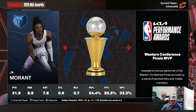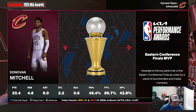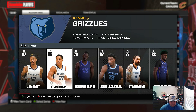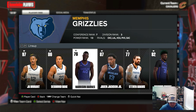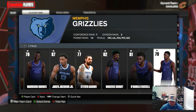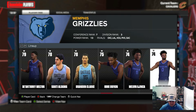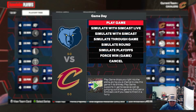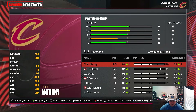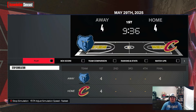John Morant was Western Conference Finals MVP, Donovan Mitchell was Eastern Conference Finals MVP. We're playing the Grizzlies. They have Ja Morant, Desmond Bain, Harrison Barnes, Jaren Jackson Jr, Steven Adams, Marcus Smart, D'Angelo Russell, DeAnthony Melton, Kobe Bufkin. Kobe Bufkin wants us to give more minutes to Donovan, so we adjust the rotation before Game 1.